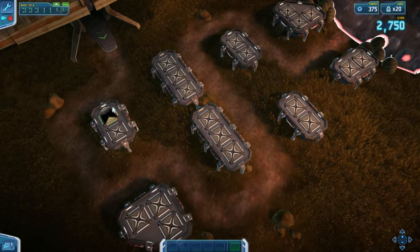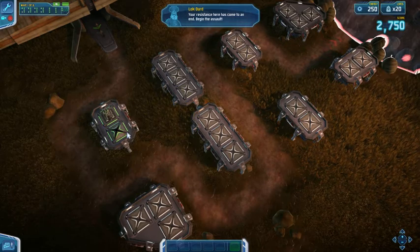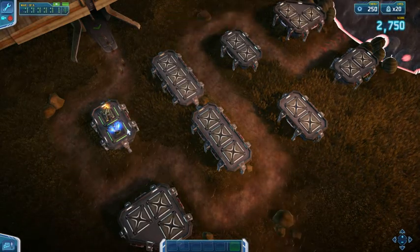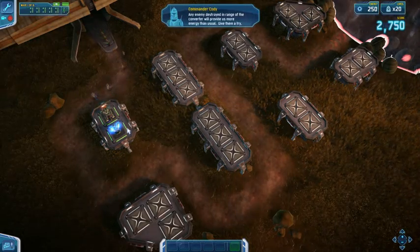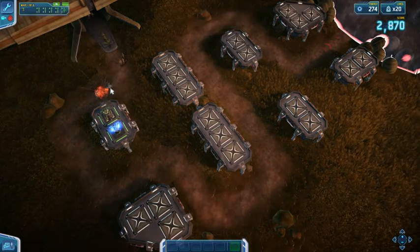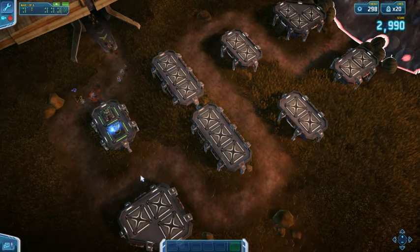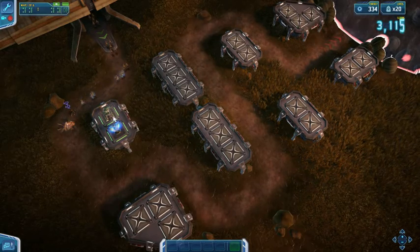I want to have a thermal grenade right at the beginning. Get those clinkers! The little blue sparkles mean my energy converter's working. You can see, instead of getting 10 points, I'm getting 12 points. This adds up very fast. If you plan this right, you could end up with an insane amount of points by the end.